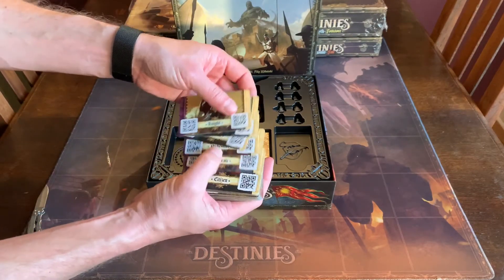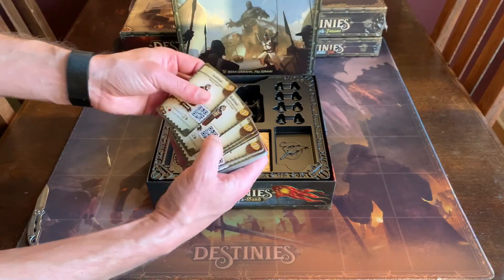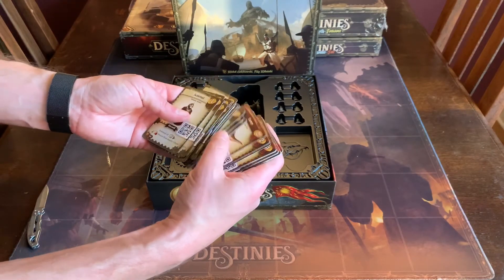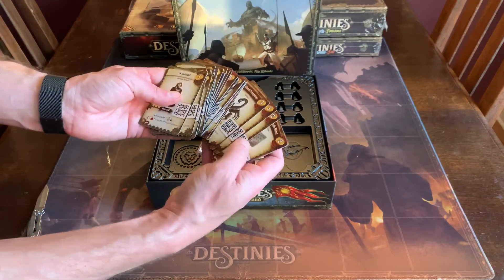Here we have the new characters. I won't show the back because of the Destinies part — I don't want to spoil anything. Camels. Boats. Actually, there were quite a lot of items in this one.